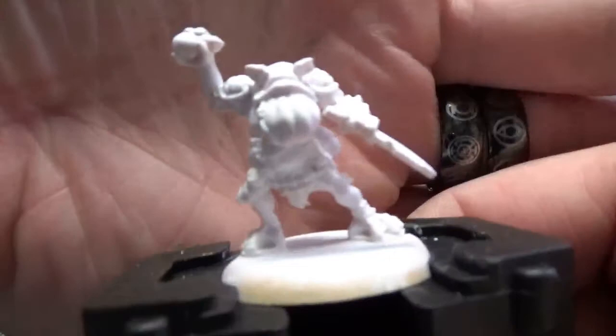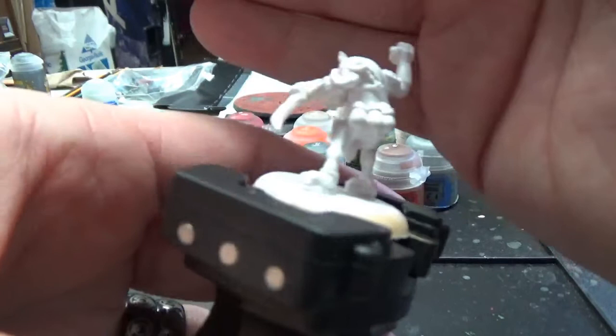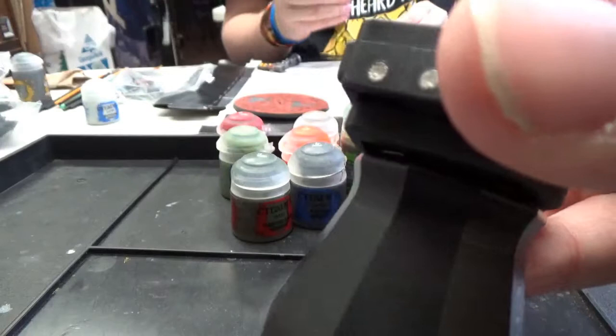I'll give you a chance to take a look at him real quick. Already got him primed in white. Let me see if I can block some of that light off of him because he is reflecting really much. He's a frog man. He's got some grenades on his hands and back — those are gourds. We'll figure it all out as we go.